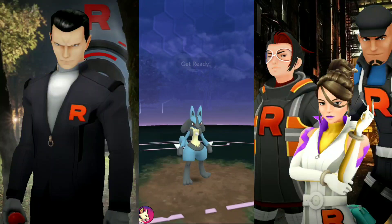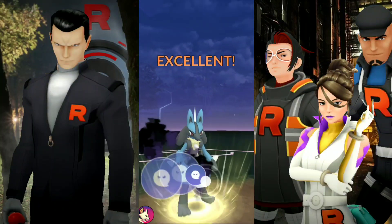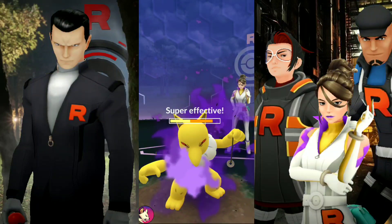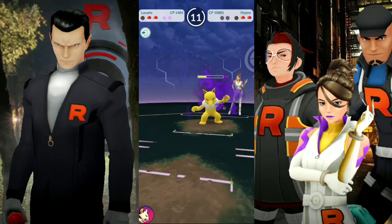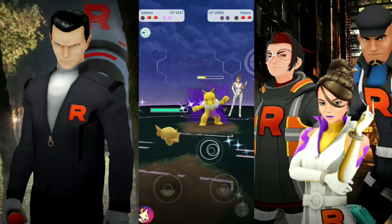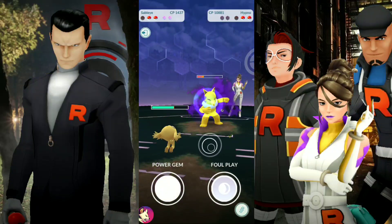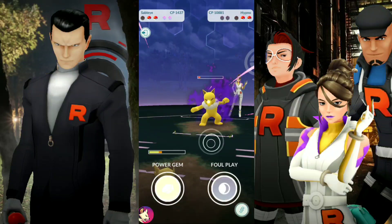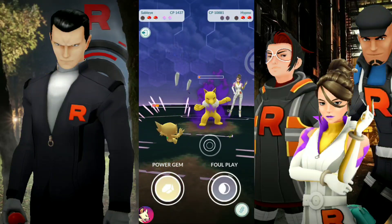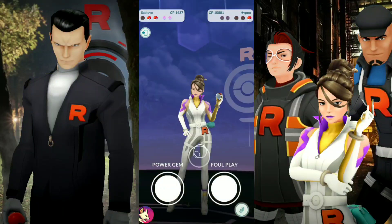When you see the attack hit you like that, that means you did it right. It's not going to take off energy, but if you time it just right, you would have taken advantage of all the frozen time. You'll be able to get as much energy as possible, which you want so you can get off more charge moves. In comes the Sableye. What we're going to do here is just use quick moves — hold our ground. We're not going to get nervous and hit a charge move; we're just going to finish it off with Shadow Claw.